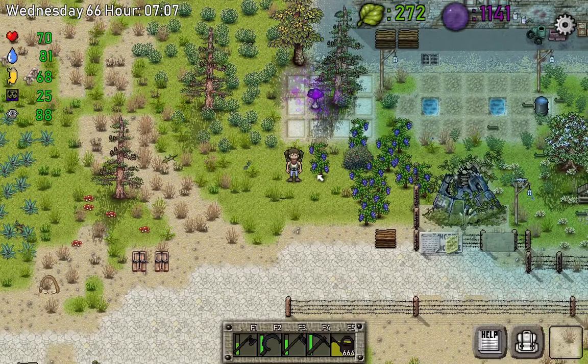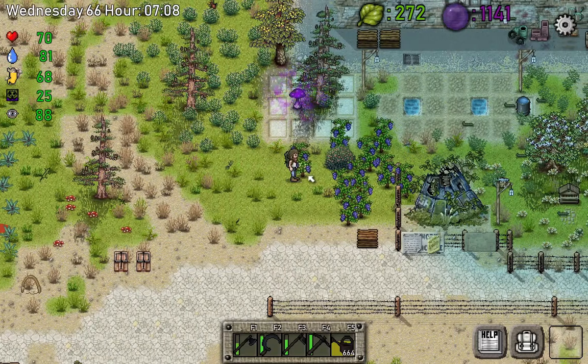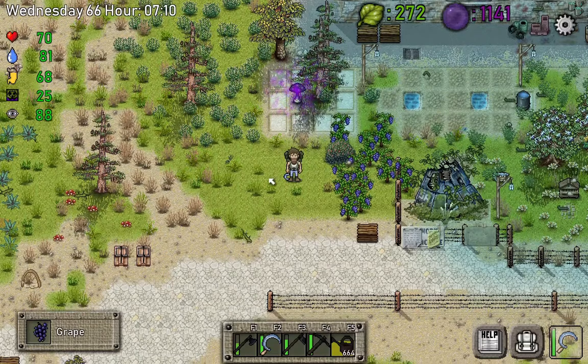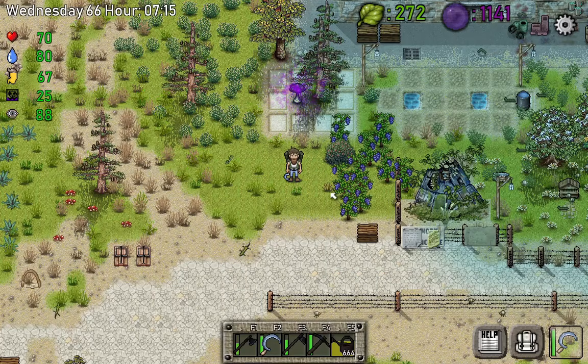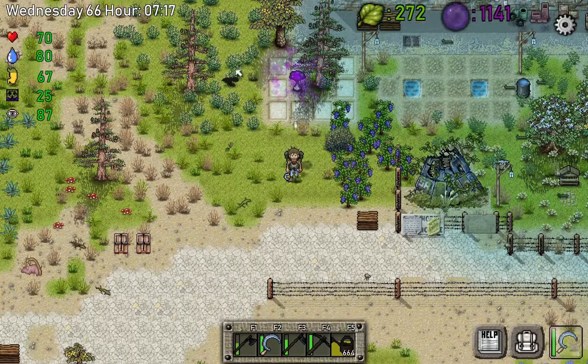Why are the grapes so important? The grapes let you make wine. You drink the wine and it decreases radiation — not like time which is minus 200 radiation points, but wine decreases by minus 50 radiation points, plus gives you plus 50 water points and plus 10 food, which is awesome.